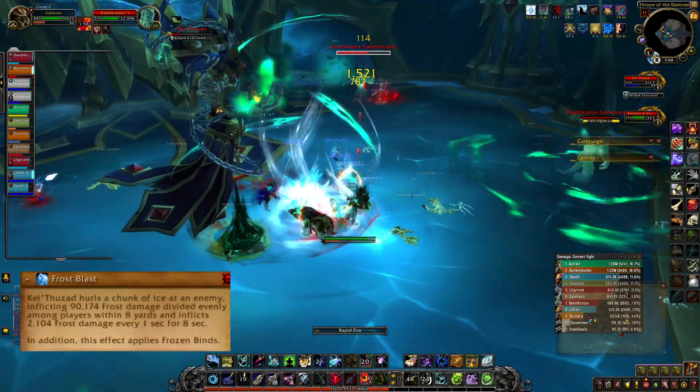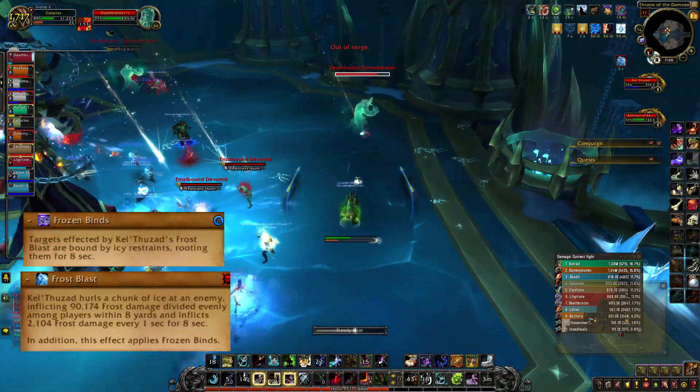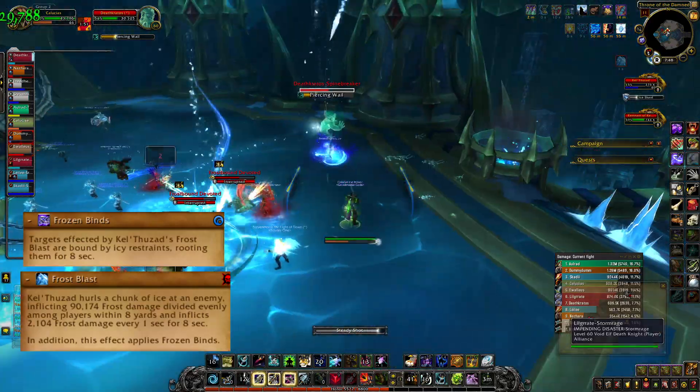A random raid member will get a Frost Blast. It should be soaked to split damage, and everyone hit will get rooted for 10 seconds. This is a magic effect that can be dispelled. The soak can also be immuned.